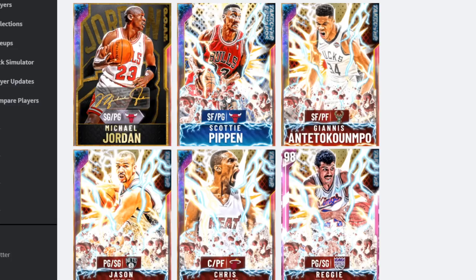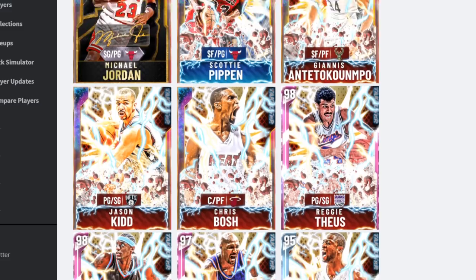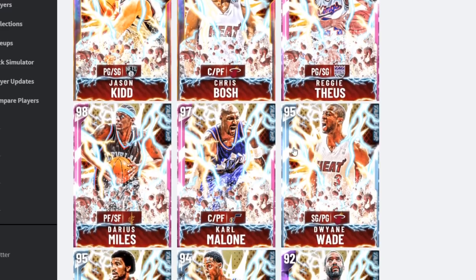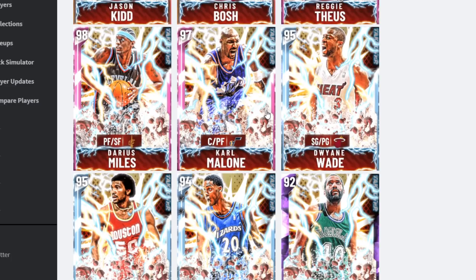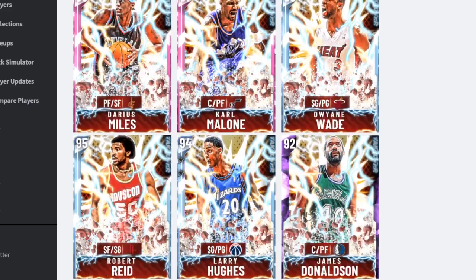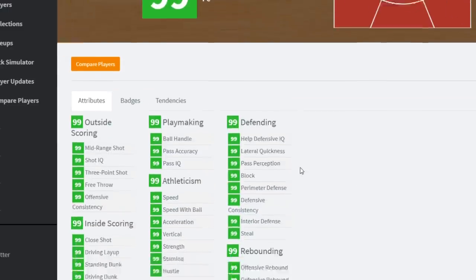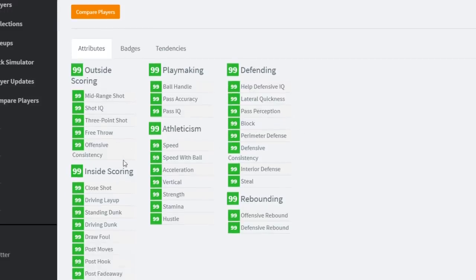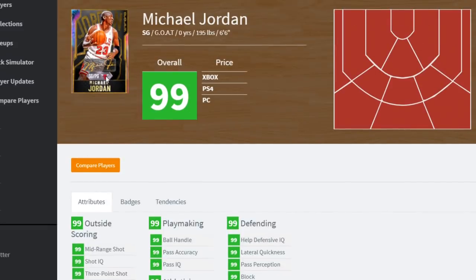Scotty Pippen at point guard, Jason Kidd, Chris Bosh can play center and power forward - that Bosh card is actually going to be fire. Dwyane Wade is a diamond, Karl Malone's a pink diamond, Reggie is a pink diamond too, and we got some diamonds and amethysts. Probably a new locker code coming out for Ron Harper. Look at this Jordan - 99 everything, bro. I don't see anything below a 99.